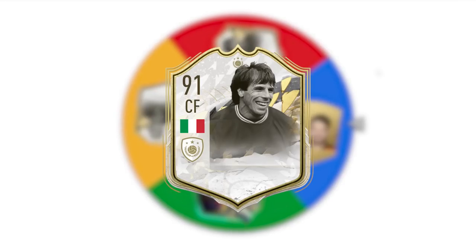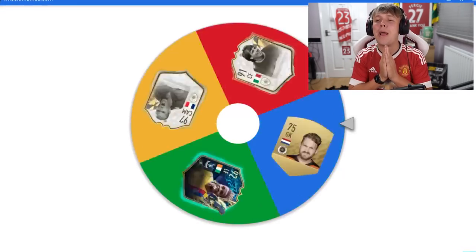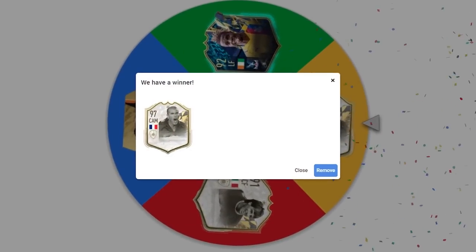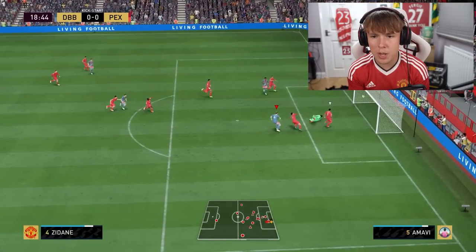If you guys have made it to the last letter, let me know in the comments — you're absolute legends. We are here with letter Z, number 26, the final letter of the alphabet. The players: Zola, Zoe, Zaha, and Zidane. It's looking like Zidane — that is the way to end it. Let's bag a goal with Zidane. Bang — there we go! We have finished the challenge, only failing on three of them.